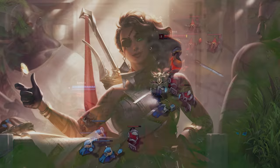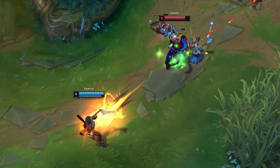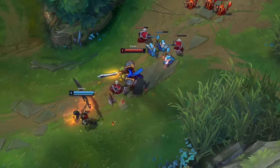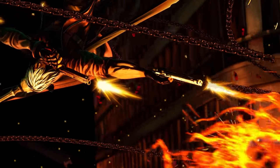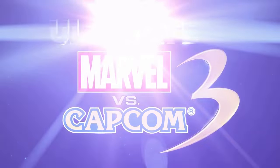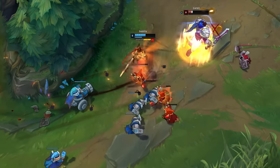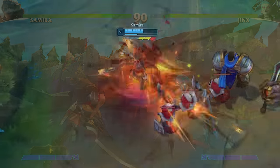Of all the champions in League of Legends, Samira, the Desert Rose, is certainly the most stylish. From her obligatory dual pistols and weapon flourishes, to her juggle ability and literal style mechanic, she wears more than a few references to a certain silver-haired demon hunter on her sleeve — the very same silver-haired demon hunter who happens to be a staple in the Marvel vs. Capcom series. So let's take a few minutes to explain why Samira could bring not only Dante's style and ability, but also some of her own flavors from her role in League of Legends into Project L.